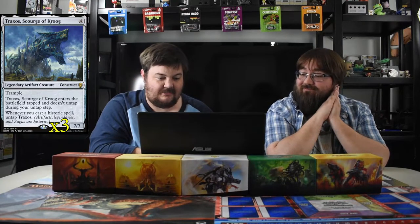Next up is Traxos, Scourge of Kroog — a four-mana 7/7 with trample. He enters tapped and doesn't untap on his own, but whenever you cast a historic spell — artifacts, legendaries, or sagas — you untap him. He was in another deck and felt weird, but here he untaps every turn hopefully. You can also cast Walking Ballista for zero just to untap him. Everything — Chief of the Foundry, Metallic Mimic — helps buff him. If he dies, Scrap Trawler gets something back.